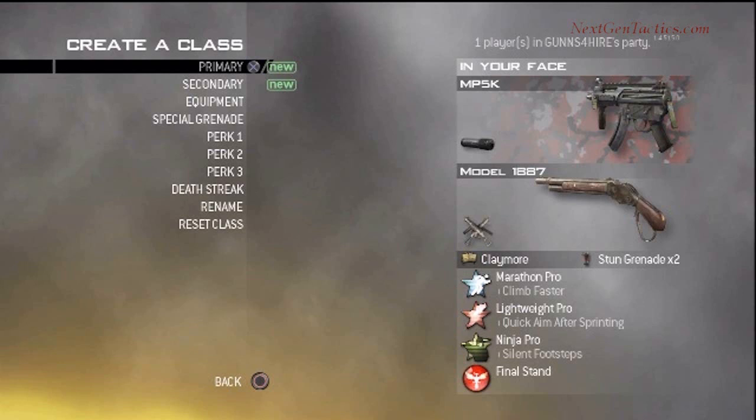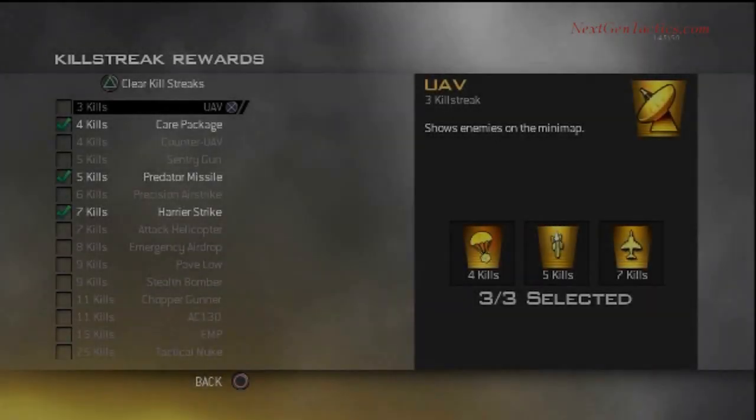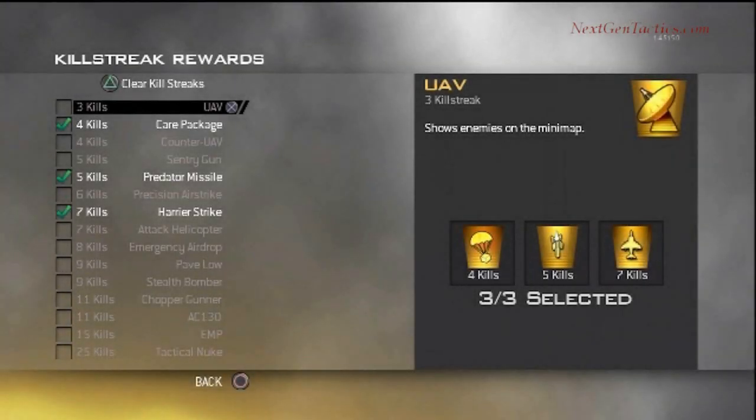I've got claymores, stun grenades — which I now use flash grenades — Marathon Pro, Lightweight Pro, Ninja Pro, and I have Final Stand on. Killstreaks are set to Care Package, Predator Missile, and Harrier Strike.